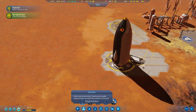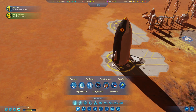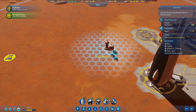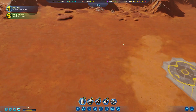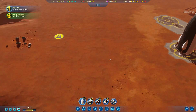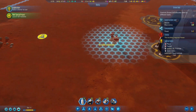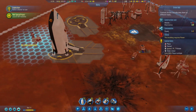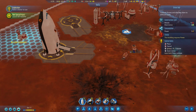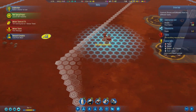I think what I want to do is go to the build menu and set it up in a more central location. As you can see, we have a drone hub here. I want to build right here — our dome is going to be right over here, our water deposit is going to be right over here, and I want it to encompass all of that. So we want to put it in a very central location so that it can also see everything over here. I think this location right over here might be perfect.